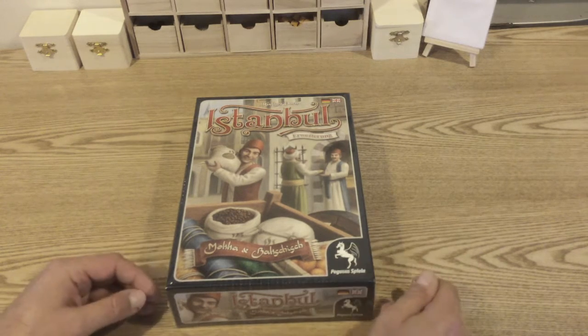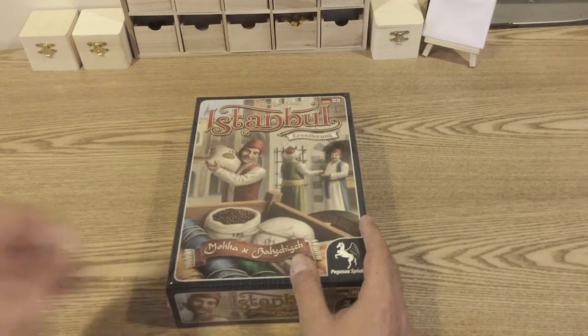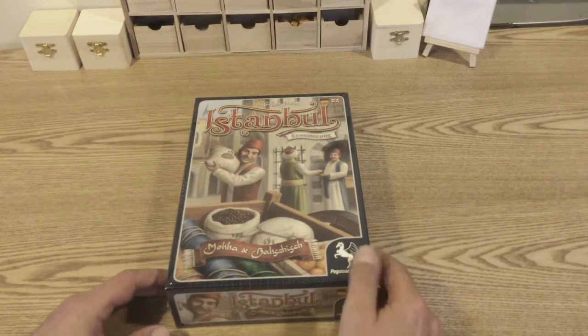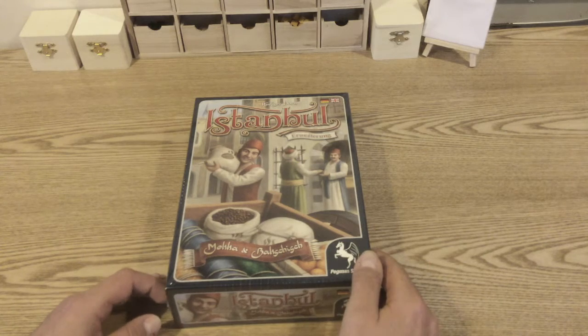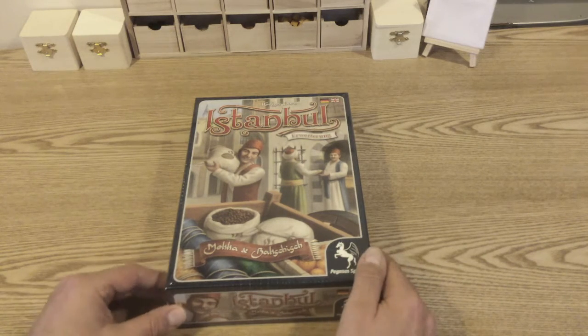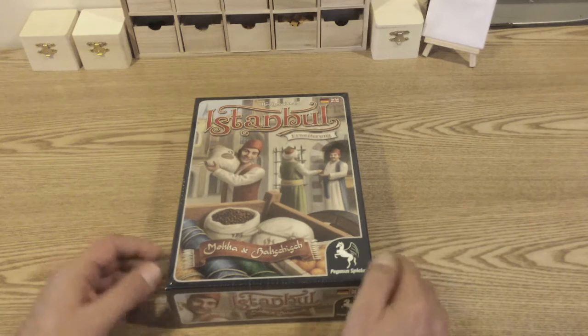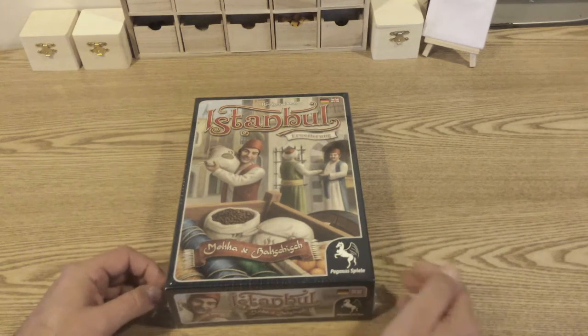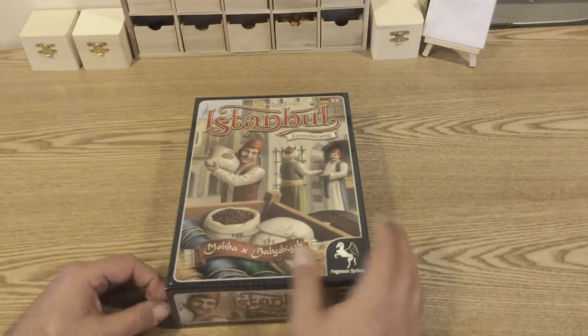Once it's unwrapped, it's unwrapped. So this is an expansion for Istanbul — it's called Mocha, or Mocha and Bakshish — not sure how you say it, probably Mocha and Bakshish. I don't know masses about it; I know it adds four new tiles and some new resources and cards. Let's have a look and see what's in the box.